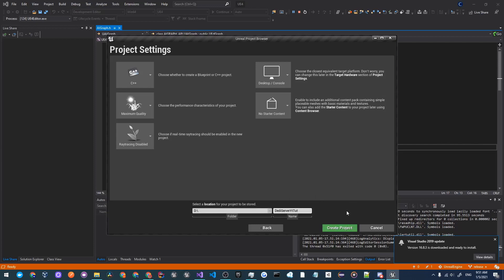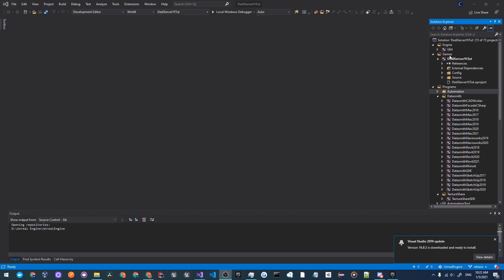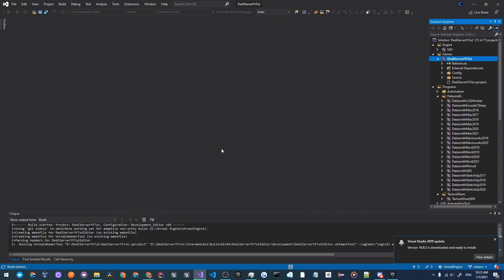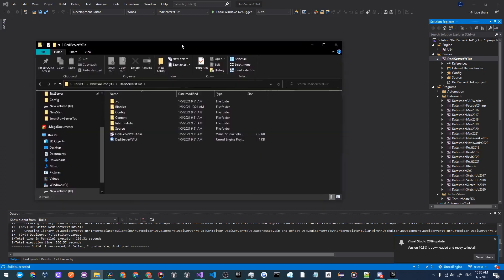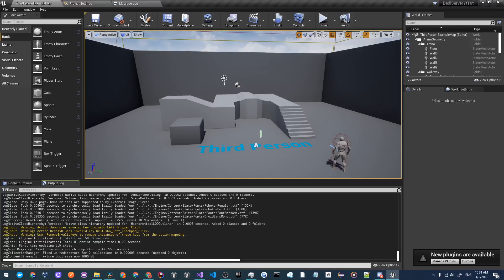Once you have finished all the setup, click Create Project. This code will take a while to compile so give it a few minutes. Once Visual Studio has opened up, right click on your dedicated server project and click Build. There's a weird glitch that happens when you create the project — it only opens Visual Studio and does not build or open your project in Unreal Engine, so building here will let you open your project after it's done. Once your build has succeeded, open File Explorer, find where your project is located, go to the .uproject file and double click on it to open it up.